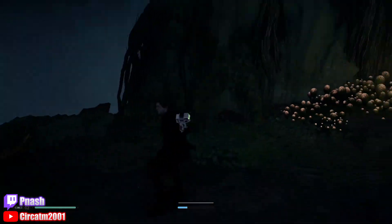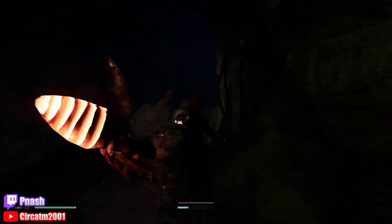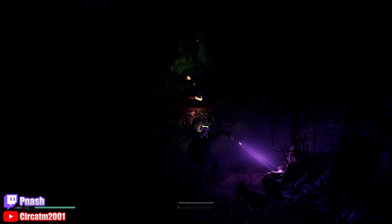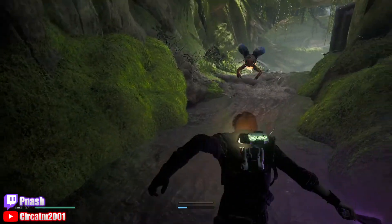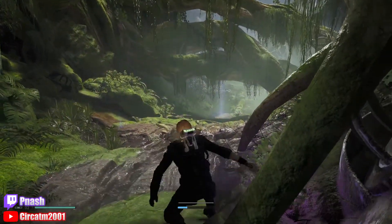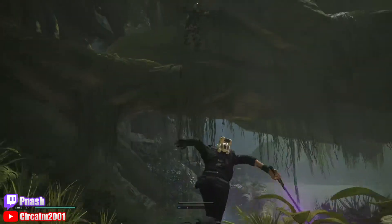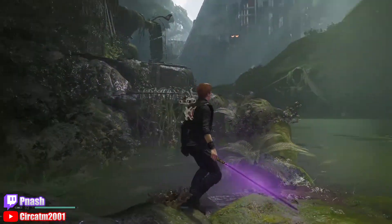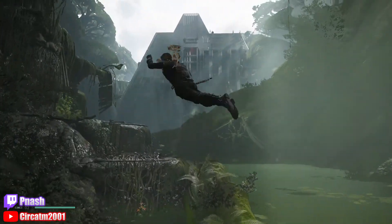Whatever you want to call this area — these lily pad Venus flytrap things. And this is the cave that I was talking about earlier, and there's the loading trigger that loads this area to get down to the refinery. Everything else is the same from there on: fly out, take the elevator, and onto Dathomir.